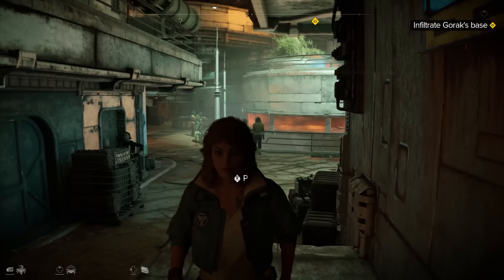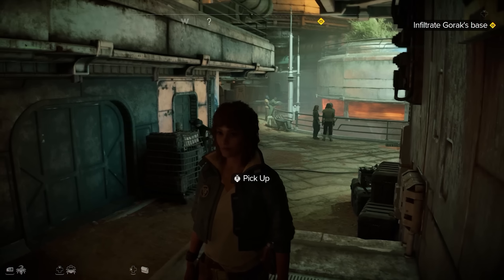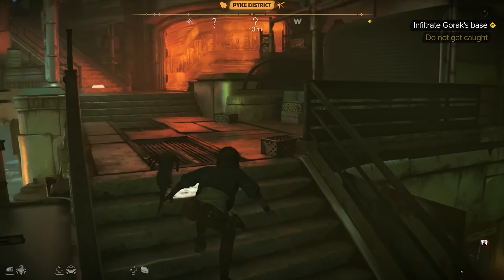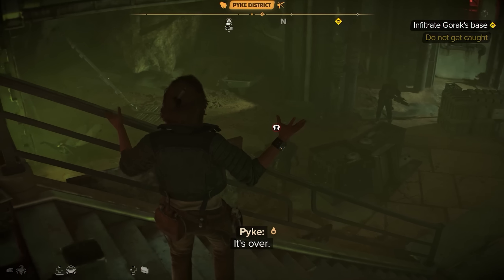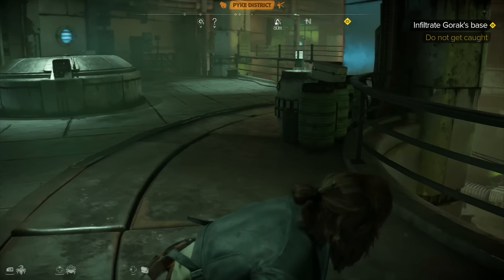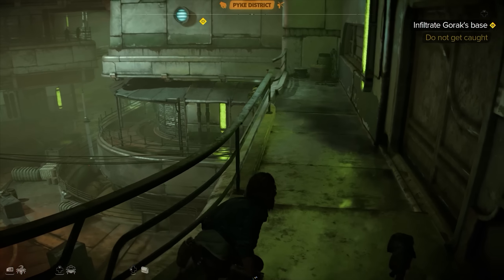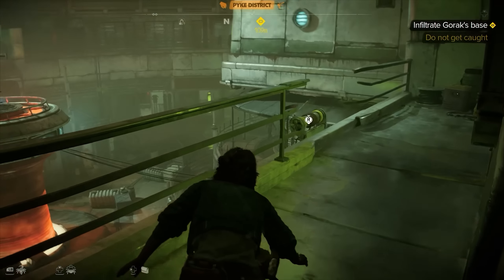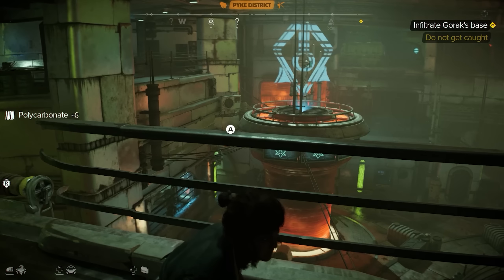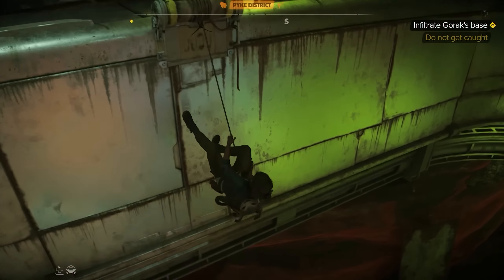There's a whole reputation system — your reputation with different syndicates determines how they interact with you, especially when walking into their bases. I look around to find a nearby side entrance, and later learned there were multiple ways to sneak into this territory. The first one I found was a conveniently placed crawl space that dropped me off just behind the guards at the entrance. While in poor standing, if you're spotted in one of their bases it counts as a fail state.